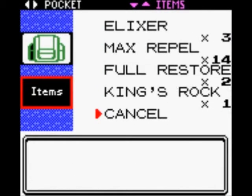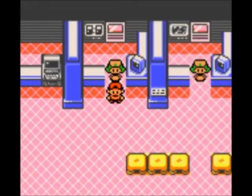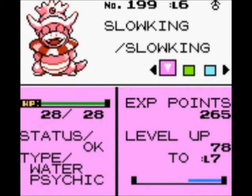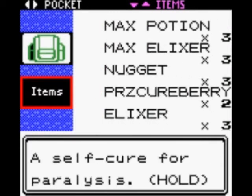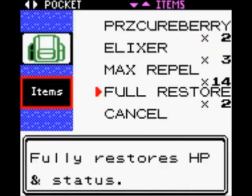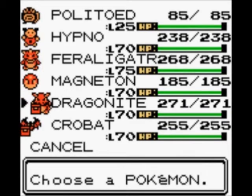Either way, which one did we evolve first with our lovely King's Rock? It may make the foe flinch, so no matter what attack you use, it will flinch. And there we go — we can now trade Slowpoke with the King's Rock to get a level 6 Slowking. He's pretty cool-ish, I guess. And we could also give the King's Rock that we got from a Poliwhirl — we stole it from Poliwhirl at Route 40 or so — and give it to Poliwhirl in order to trade it, and it will evolve into Politoed.